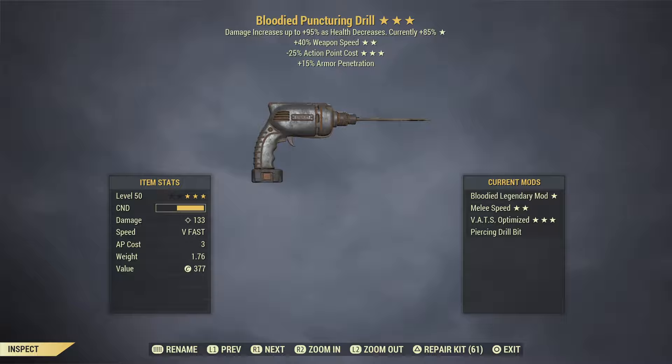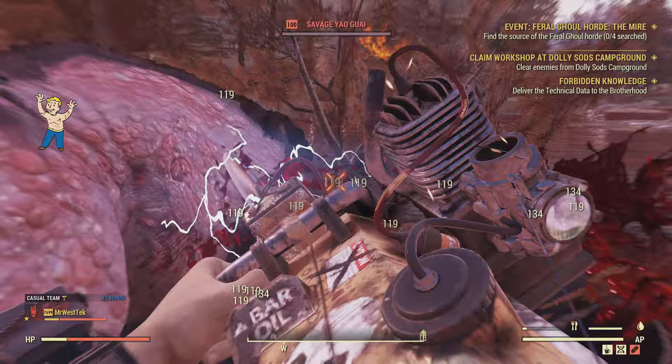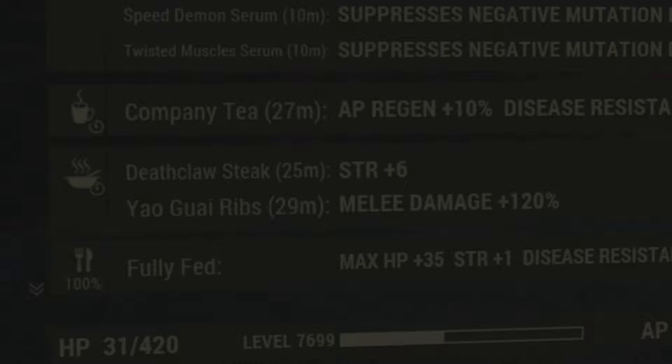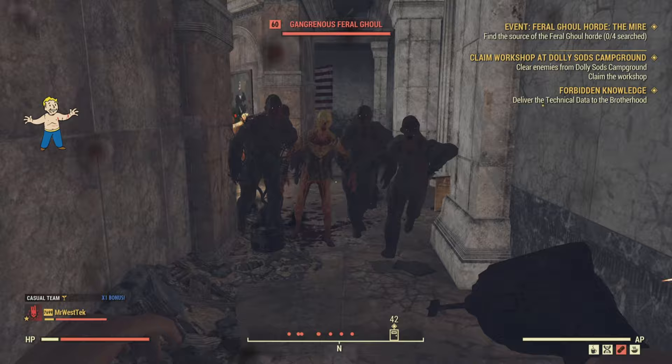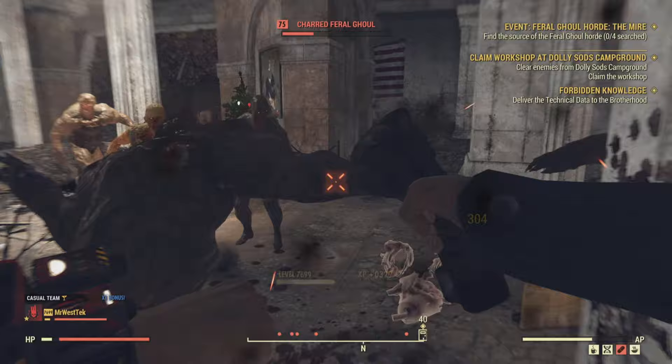This is the drill I'll be using. Like I said, I got a decent roll — I don't know if weapon speed does anything; I have a feeling it's like the chainsaw and the auto axe where it doesn't really help, but it was still a decent roll. You can easily get melee buffs by killing a Yao Guai or a Deathclaw and turning the meat into food to buff the damage — plus six strength at 120 melee damage, and that's just the start.